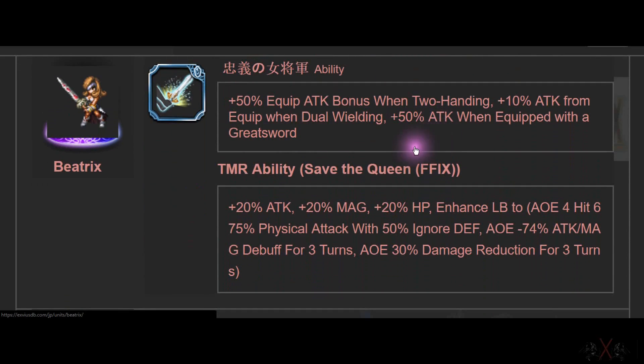Next is Beatrix. Beatrix has a passive of True Double Hand 50%, 10% Mendoove, and 50% Greatsword. I can only cap with these two — if you use True Double Hand it's 50, plus ATK 50, so it's 100. It's quite nice, and it works with Greatsword, which most True Double Hand users will have, so it's not bad at all.